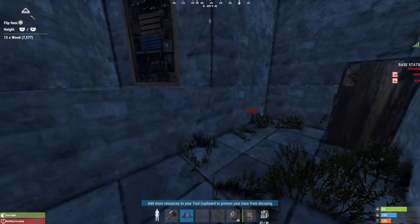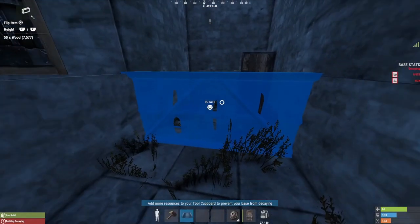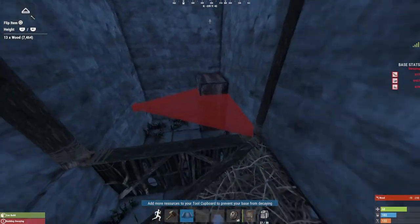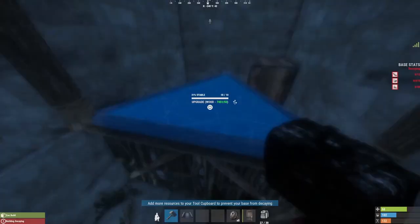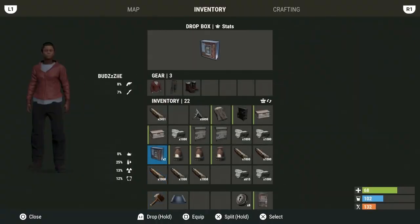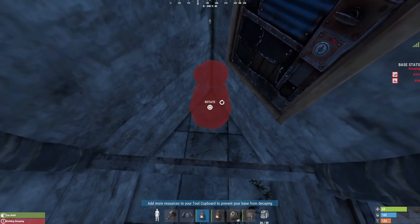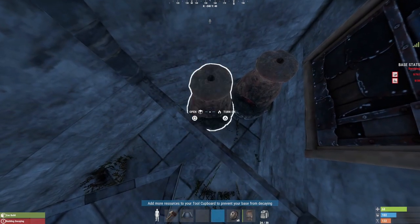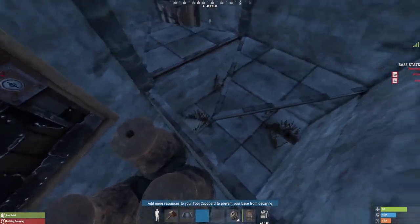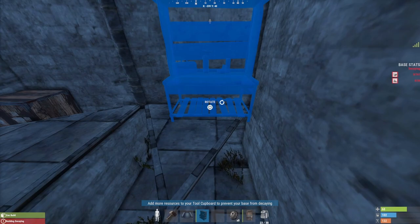Just copy me at these bits with a half wall and then some shelves either side of it. One's going to be for your workbench, the other one's going to be for sleeping bag, and loot boxes will go underneath them. I always like to fill these little gaps in with furnaces — that saves on a lot of space. Then place your workbench up on the shelf.